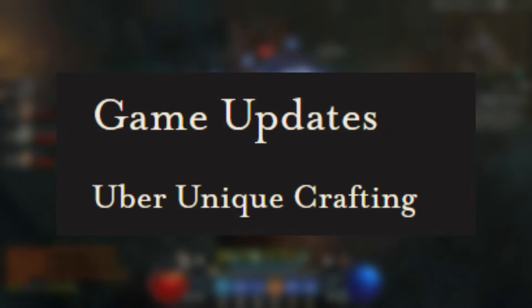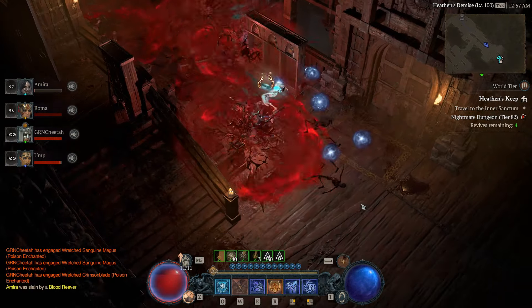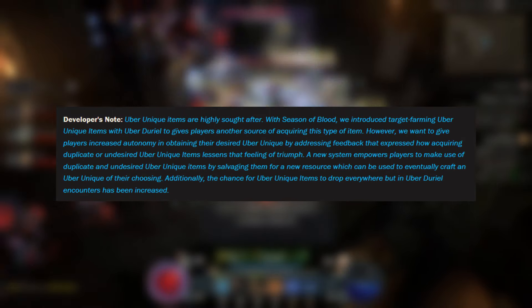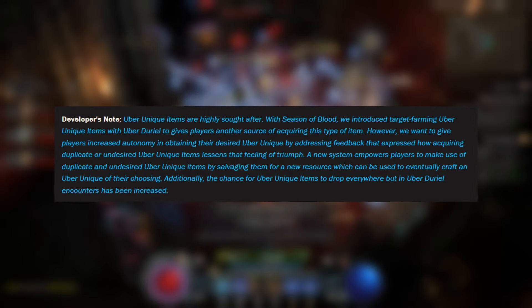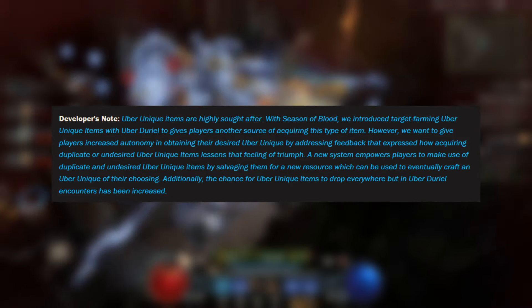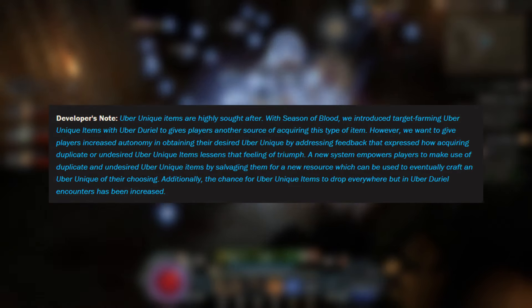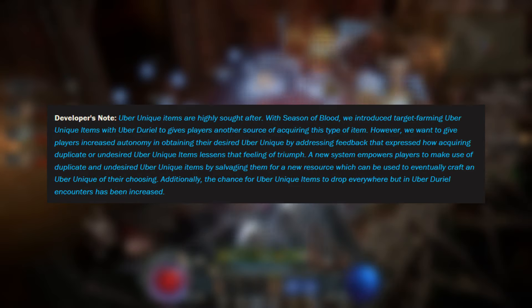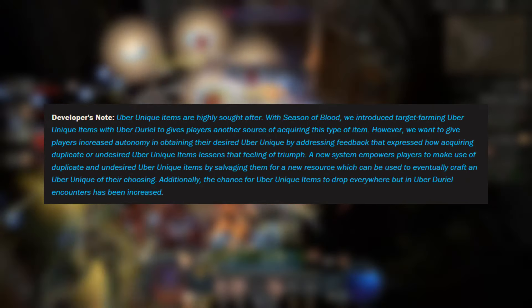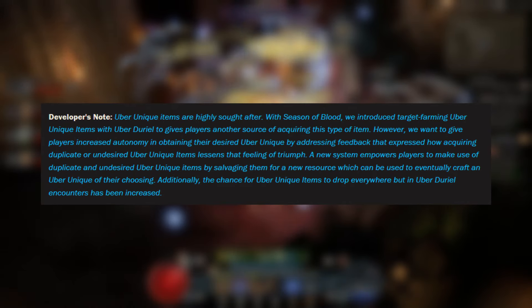We'll start off here with the uber unique crafting — and yes you heard that right, we are getting uber unique crafting. They have a developer note saying: uber unique items are highly sought after; with Season of Blood they introduced target farming uber uniques with Duriel to give players another source of acquiring this type of item. However, they want to give players increased autonomy in obtaining their desired uber unique by addressing feedback that expressed how acquiring duplicate or undesired uber unique items lessens that feeling of triumph. A new system empowers players to make use of duplicate and undesired uber uniques by salvaging them for new resources, which can then be used to eventually craft an uber unique of their choosing.